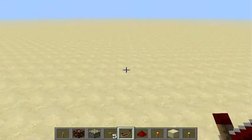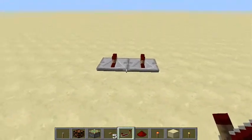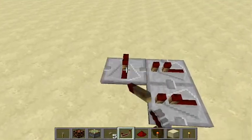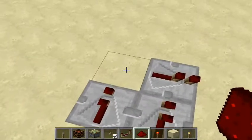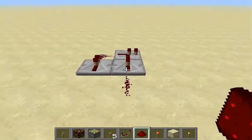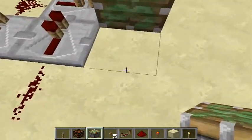First things first, get three repeaters. Put two of them right next to each other and put one perpendicular to the others like that. Then get your redstone and put redstone dust right here and right here. Go ahead and get a sticky piston and just pop it right down there.